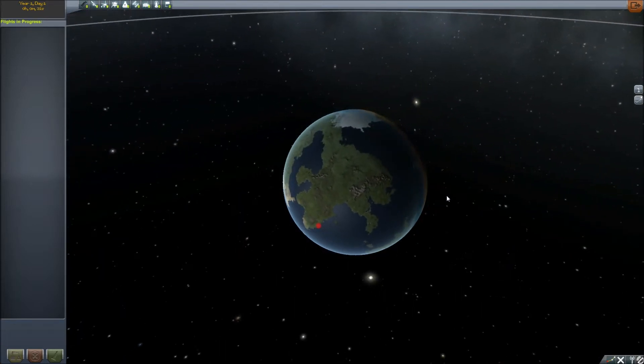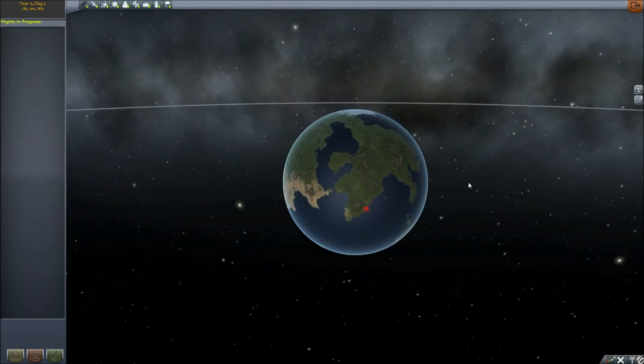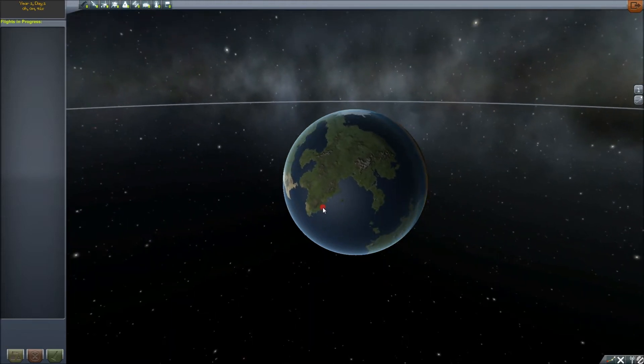The main thing you have to know about RemoteTech is that to be able to communicate with Mission Control and fly unmanned rovers or probes or anything, you need a connection back.